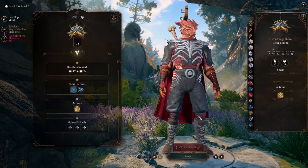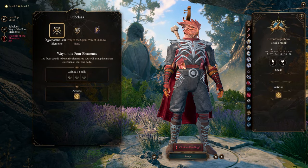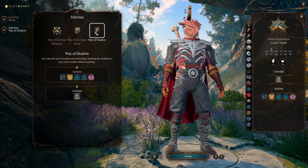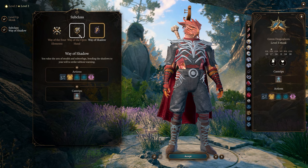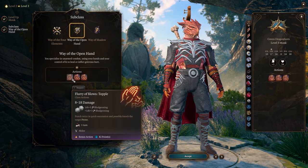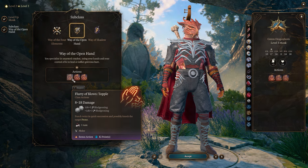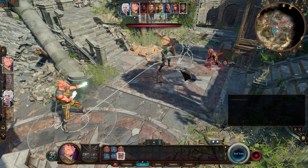At level 3, the monk can select a subclass — I'll be featuring the Way of the Open Hand in this video. This is the only level at which a monk doesn't gain a Ki point. The Flurry of Blows class action is enhanced at this level; it can now inflict different conditions in addition to the 8 to 18 points of damage it deals. Topple is a bonus action that can knock enemies prone for one turn.